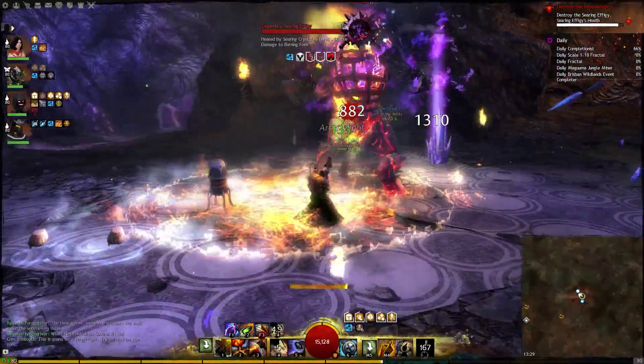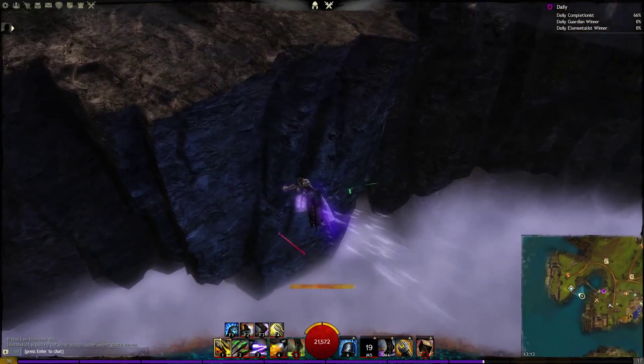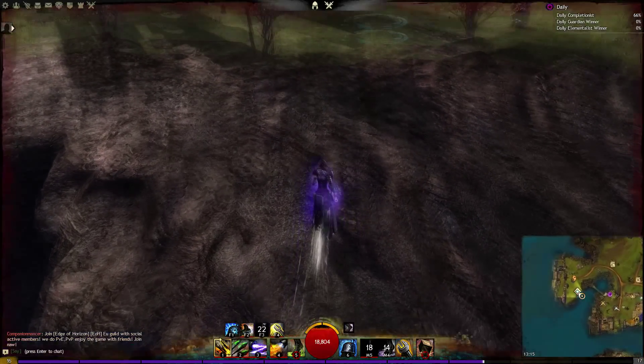Just drop that one down and it's even more fire everywhere! The Rocketboots. Did you know that Rocketboots travel distance is based on speed? Here's a jump without a speed boost, and here is a jump with Slickshoes Toolbelt ability, which gives 50% movement speed. Just look at this great jump!